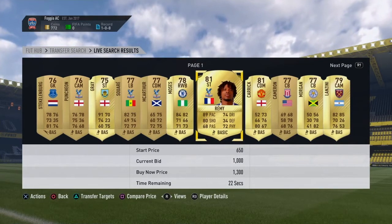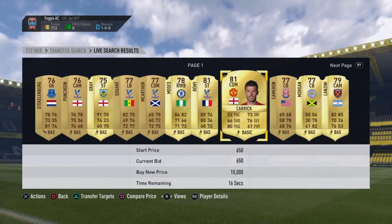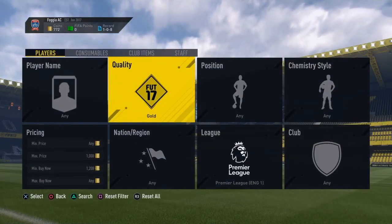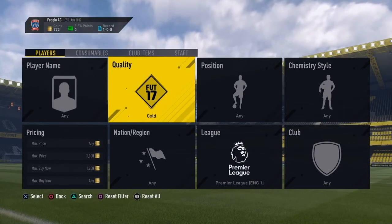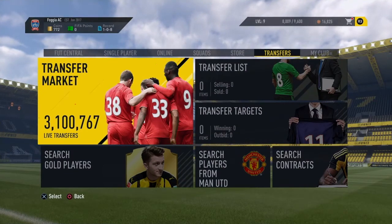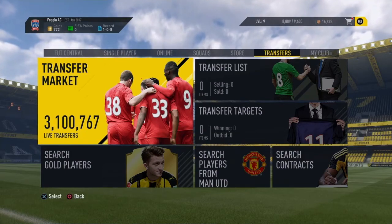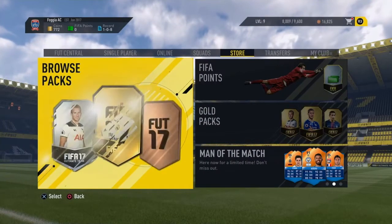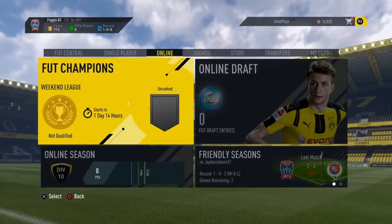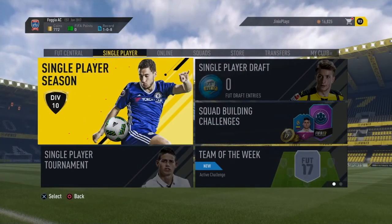Now you're probably thinking, what does this do for me? I've got a card — what do I do with it now? You want to wait until around 6pm when the challenge gets dropped. Make sure you've done this around 5:30 before the new challenge drops. Then at around 6 o'clock, put the player onto the transfer market for around 2k to 4k — something you can make profit on. You guys want to make profit on all of your purchases.